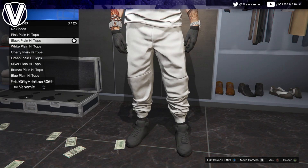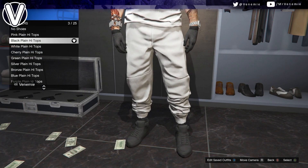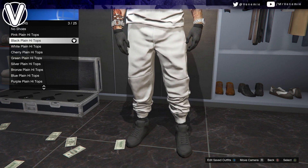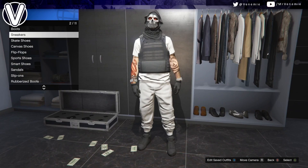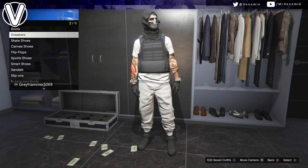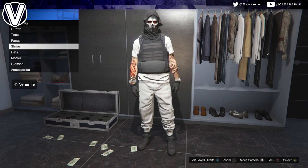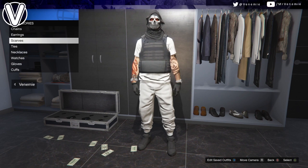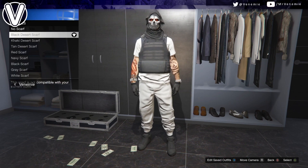For your shoes, you could go for black plain high tops, or you could even go with slip-ons. I've been using black slip-ons to try out the invisible ankle look and it actually looks quite nice with a lot of outfits. Experiment with some shoes, but truthfully black plain high tops do look amazing.